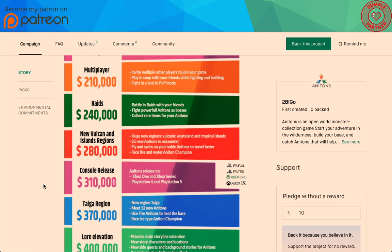Volcanic wasteland and tropical islands, 22 new Anatons to encounter — that's actually pretty freaking significant. On top of the new regions, just for 40,000 more from raids — fly and swim on your noble Anatons to travel faster, face fire and water Anaton champions. Honestly, for 40,000 more, that is a lot.